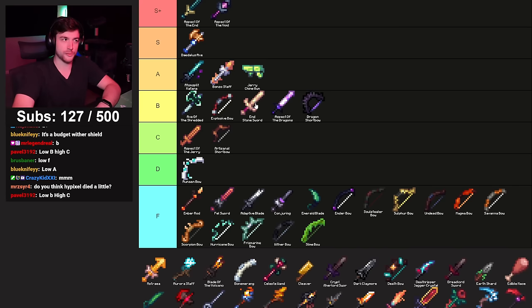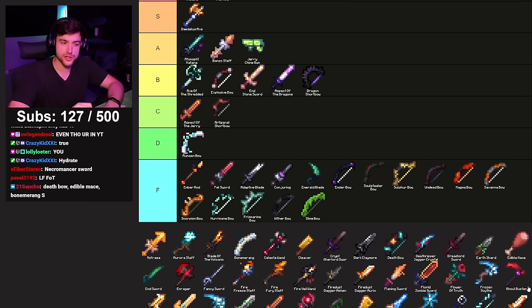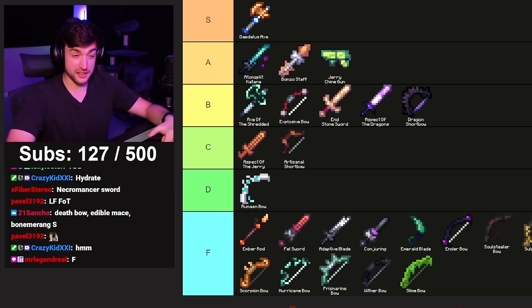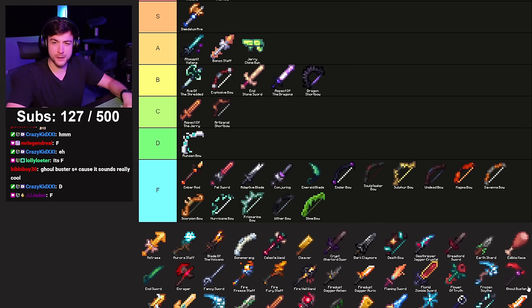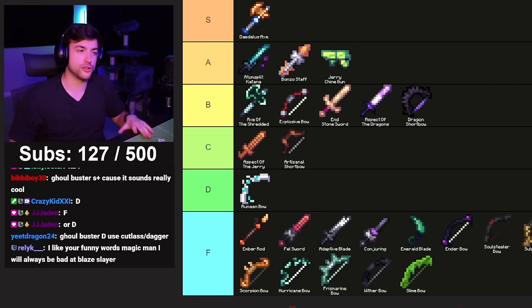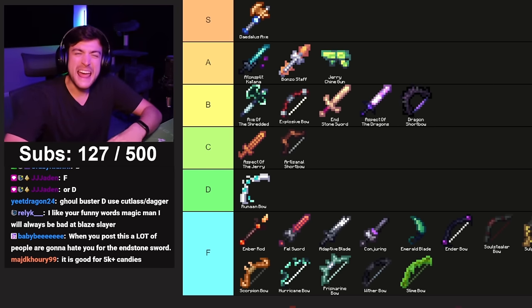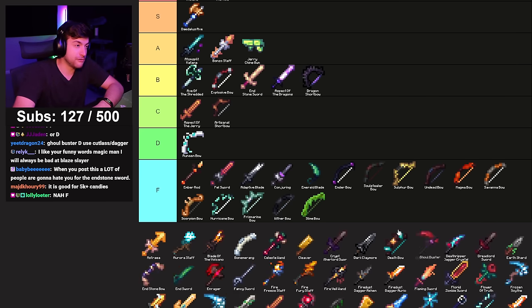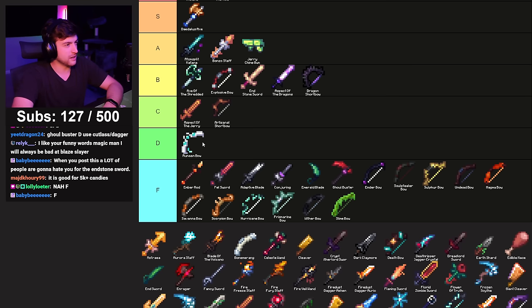Ghoul Buster — a very niche weapon. It does double damage to spooky mobs, but you don't even want to attack spooky mobs one at a time — you want to use the lanterns. If you're going for bestiary and want to target one mob, maybe it'll save you a few minutes out of an entire Spooky Festival. I think it deserves an F. I was trying to rationalize a way to put it in D, but I just don't think so.